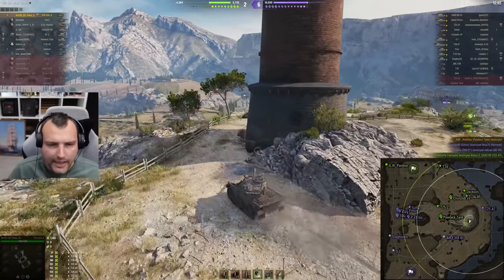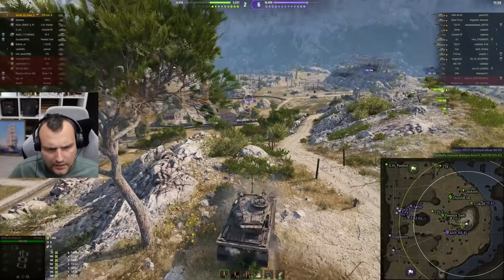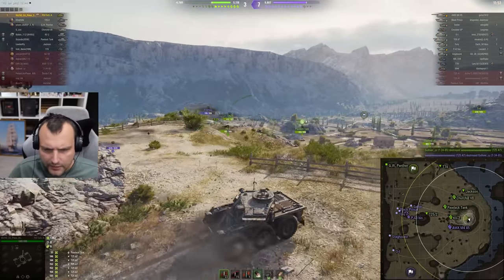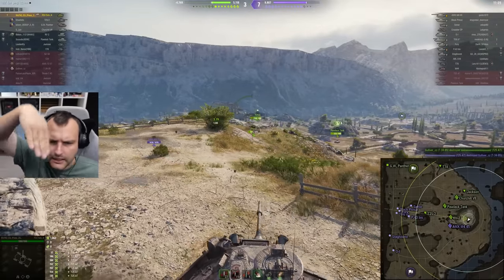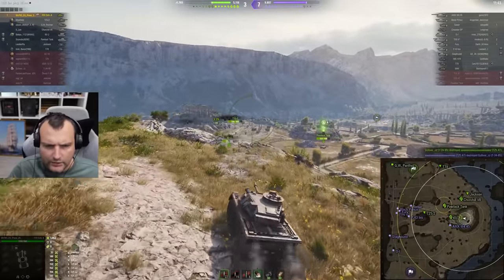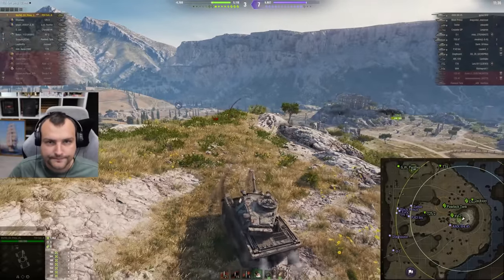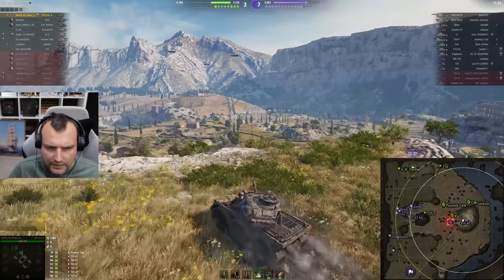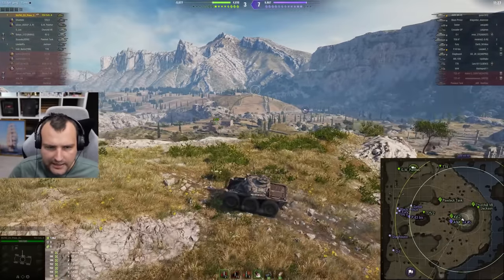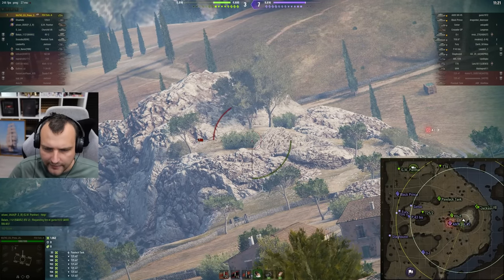Now we will try to make a very nice crossfire for this AMAX. The gun depression looks weird — I need to check out the gun depression of this tank. Because whenever I'm trying to play hull-down, I feel like the gun is just going like this. So maybe gun depression is not as great as I expected. By the way, this video is like a first impressions piece for the tank. Our team doesn't look like they are having the best time, but we will try to punish enemies every time they make a mistake.